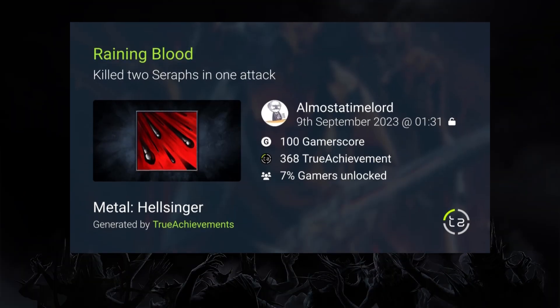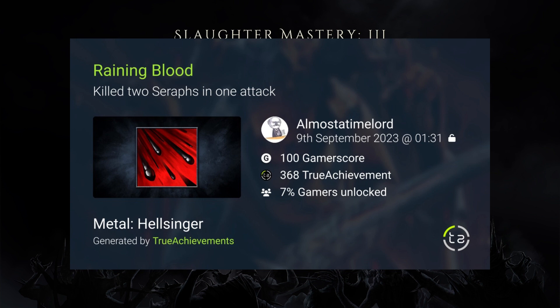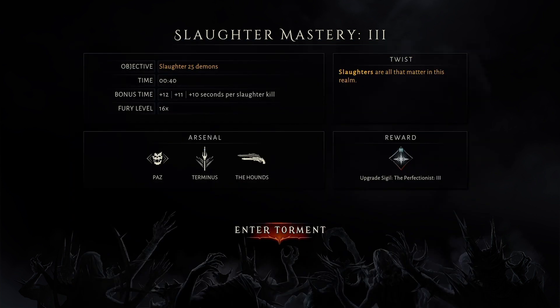Hey guys, Bungalur with a quick and easy way to get the Raining Blood achievement. Just kill two serifs in one attack and it gets you 100 gamer score in Metal Hellsinger on both current gen, PC, and last gen.